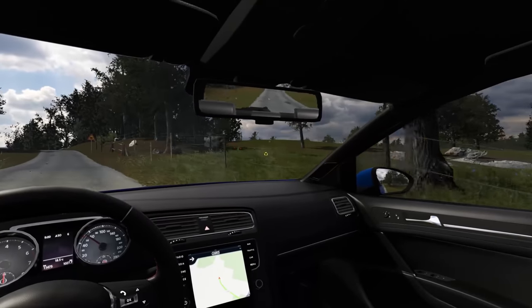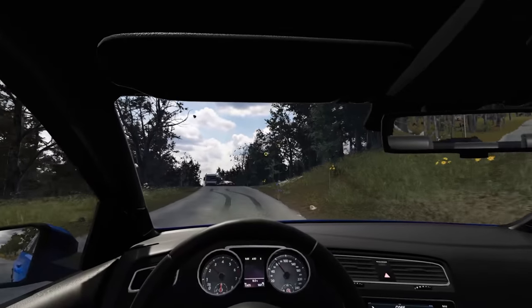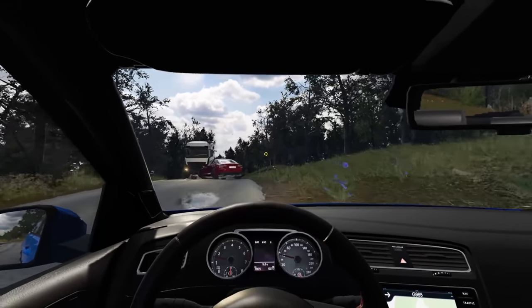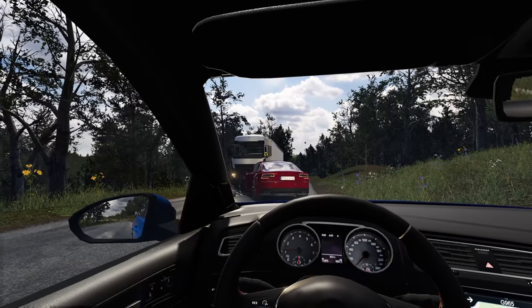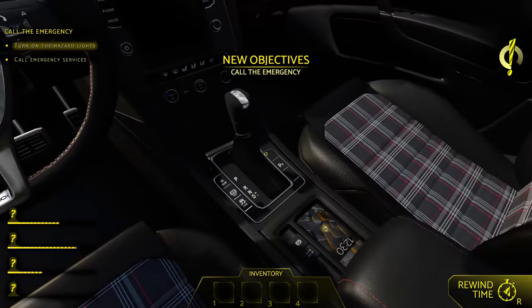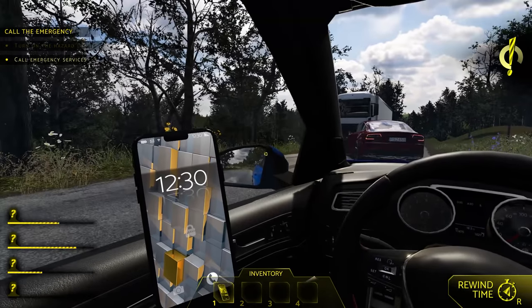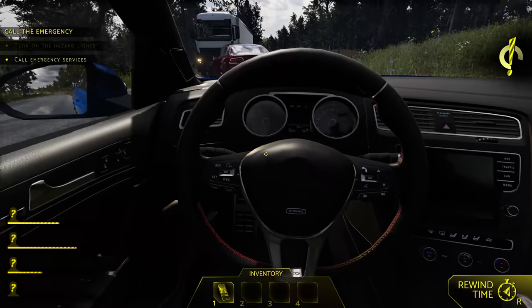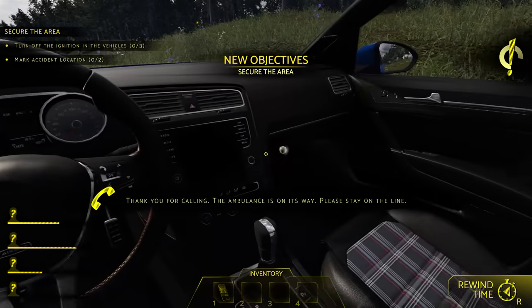All right, here we are. We're looking for the crash. Looks like — oh, is that a cow crossing? Here we go. There's a body on the outside — that's not good. Let's go ahead and turn on the hazard lights. As always, we're going to call 911 or 112 — we're across the seas. Pick up. Come on. Thank you for calling the ambulance. It's on the way.